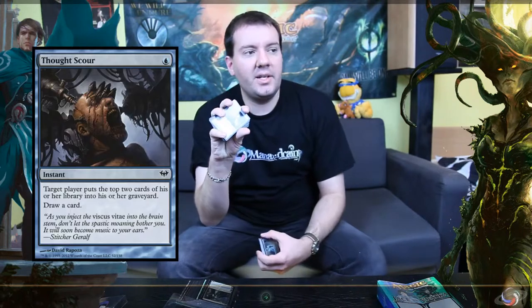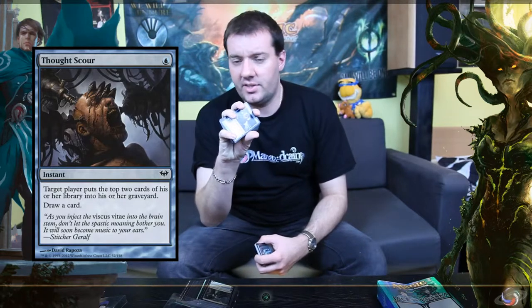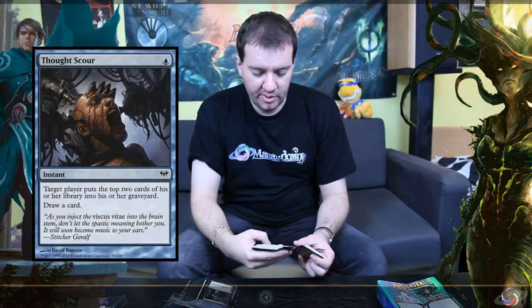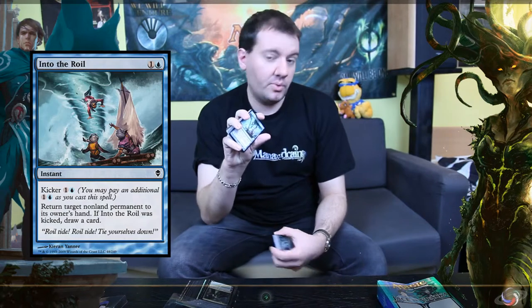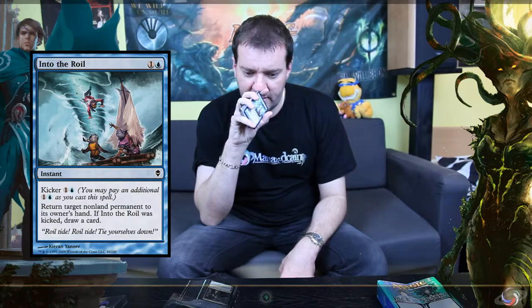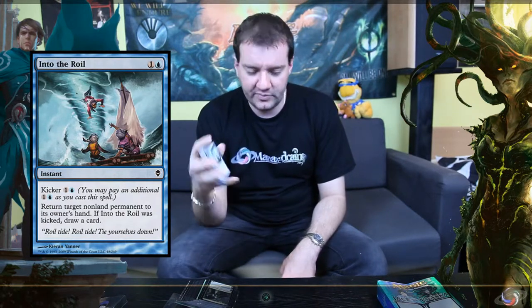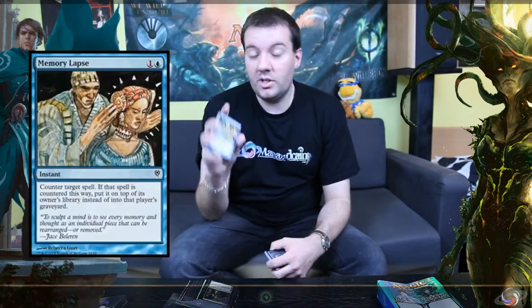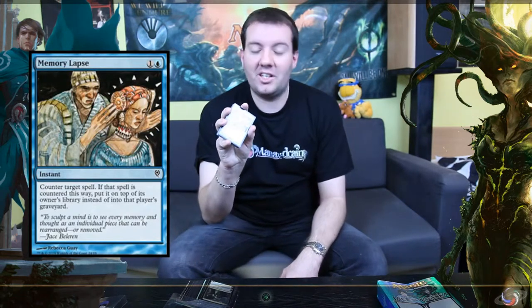You've got Thought Scour, which was played recently in Standard and is still a good card doing its job. You've also got Into the Roil, which is a really good common card — I think it was from Zendikar or Rise of the Eldrazi, I don't remember exactly — but it's a very good card you want to play in Commander because it's always handling whatever you find on the battlefield.